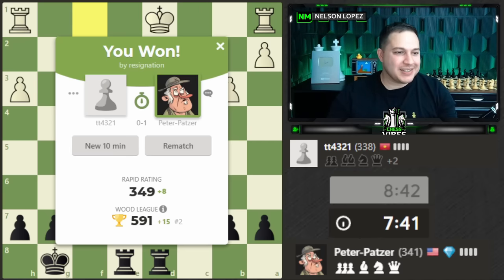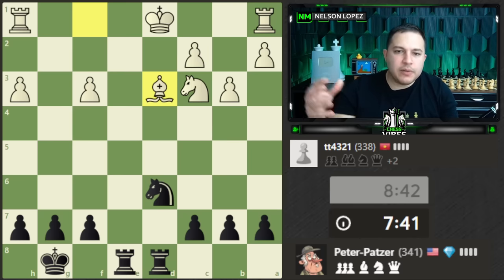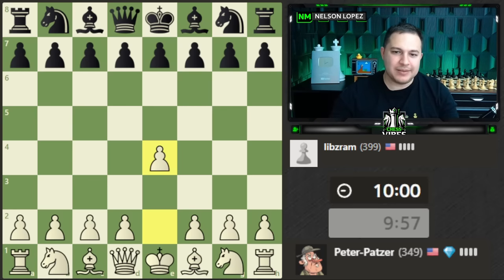Unfortunately everybody at this level seems very impatient and everybody's resigning. What I was going to play was g6 — a small improvement because the bishop's on a light square, it shuts down the bishop, and it gives my king a way into the game. Then maybe f5, run my king up, play c6 to take away some squares from the knight — just tiny little things, all the while looking for if my opponent makes any mistakes or blunders.